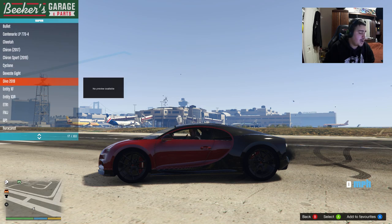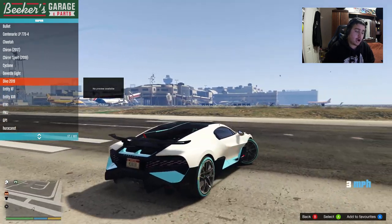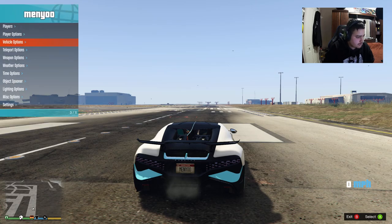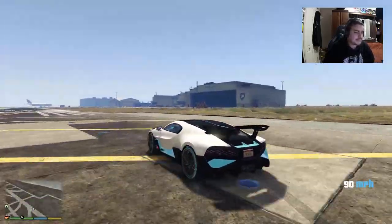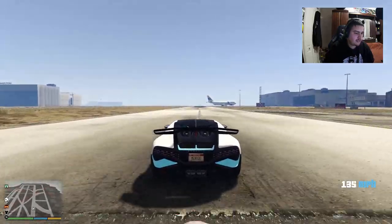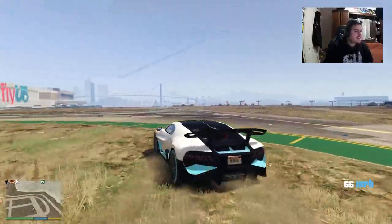Next one is going to be the Bugatti Divo 2019 — this is the new one. I showcased this in the exotic supercars stream, but this model has been updated. The spoiler now goes up automatically — there was no automatic spoiler before. Look at how humongous the spoiler is — that is a big wing for real.